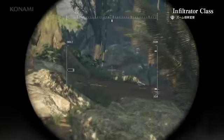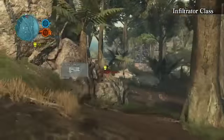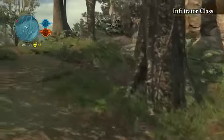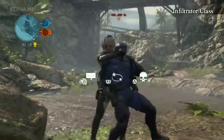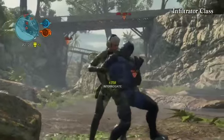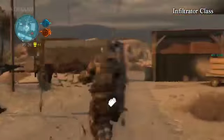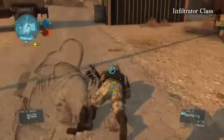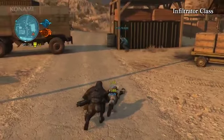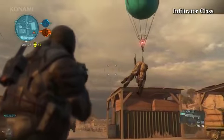Infiltrators excel in close range combat. They're very quick on their feet, and they can be very lethal when paired with stealth camo. Here we see an Infiltrator sneaking up behind an enemy to interrogate them and extract the location of opposing team members. You can also sneak up on enemies and kidnap them using the Fulton as well. Long story short, if stealth is your thing, then the Infiltrator class is the one for you.